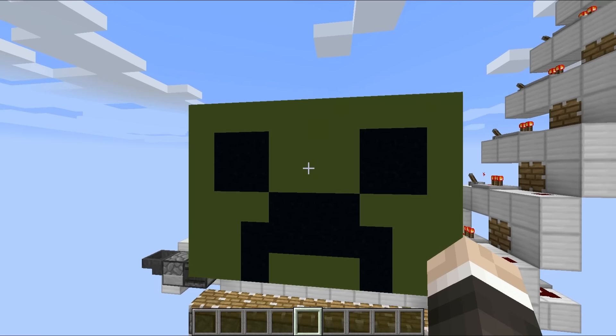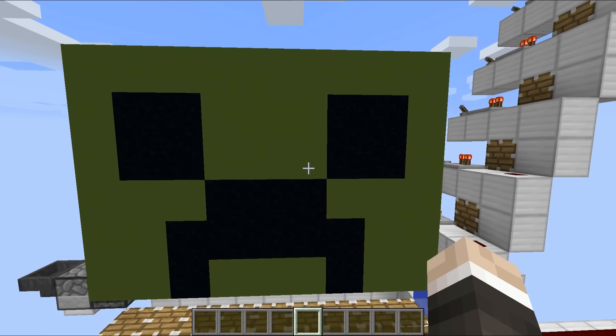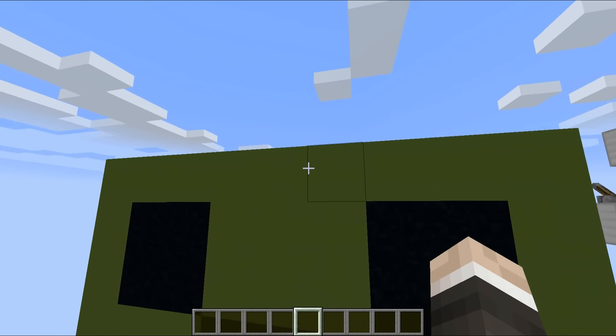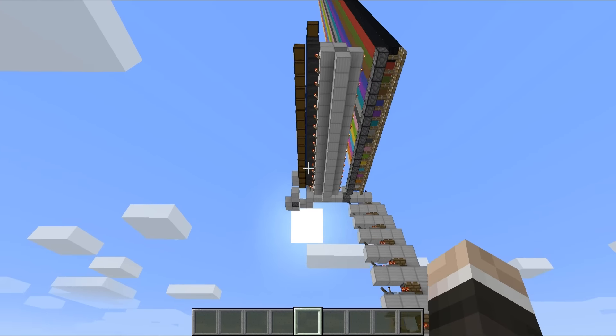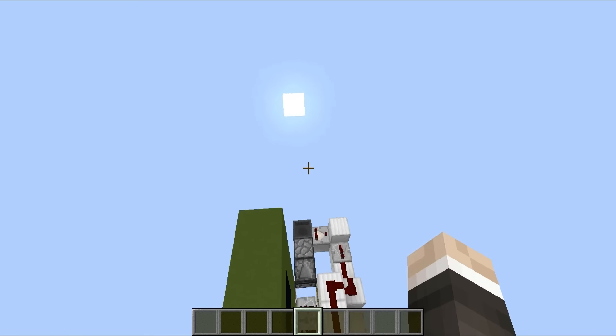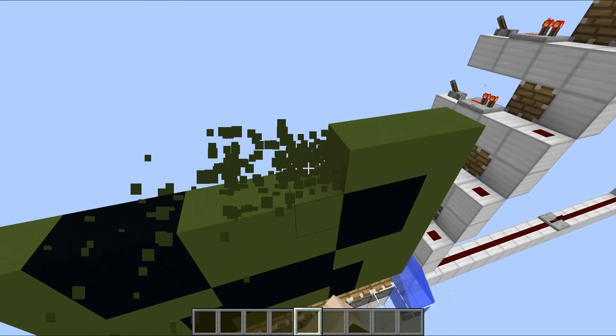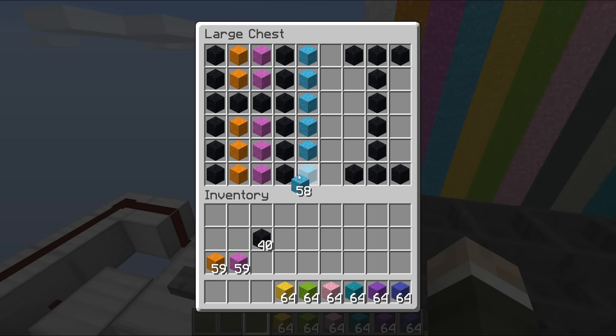Now this little guy is something that I made earlier — it's supposed to be a creeper, and I know that the dimensions are a little bit on the strange side. We have a 9 by 6 area to work with, which of course corresponds to the dimensions of a double chest. So what I'm going to do is take this guy out, create some more artworks, and we'll see how well it prints. I thought I'd do the message 'hi'.